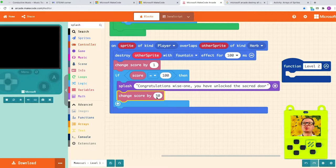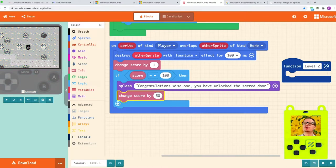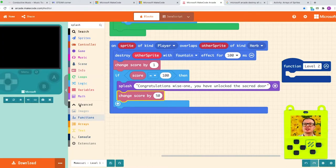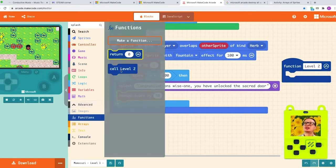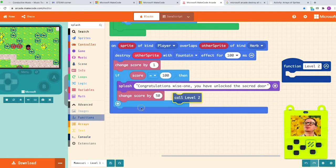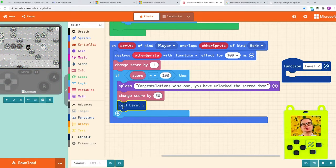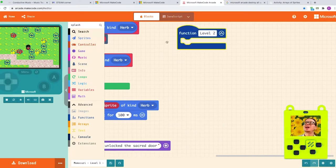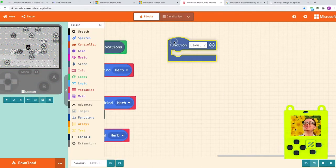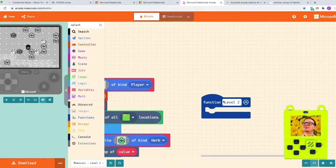And then finally, we need to call level two. So I'm gonna go to Functions — if it's hidden for any reason, just click on this black menu here, Advanced, go to Functions. And after you created it, you will find 'call level two'. When I place it in here, this is going to call level two. With one problem though: we have not created level two yet. So let's go ahead and do it.